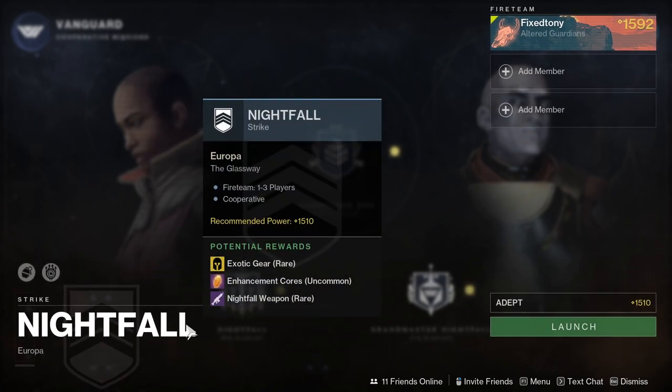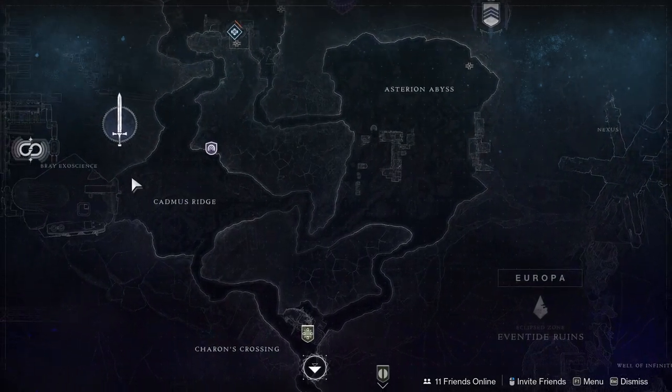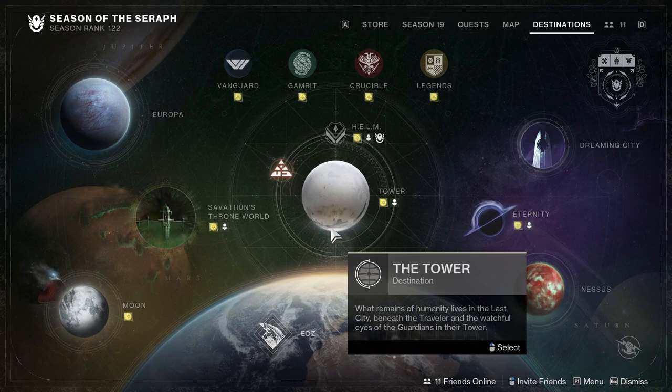Europa would be a good Fallen and Vex location. I would most likely go into the Glassway, since it opens up in an open area right away, which means I can go throughout the whole map and just do whatever I want — and I would just complete the bounties like that.